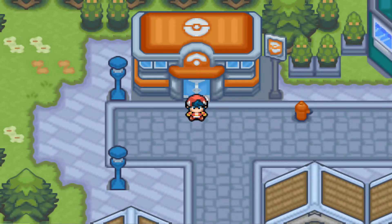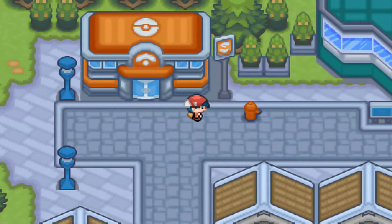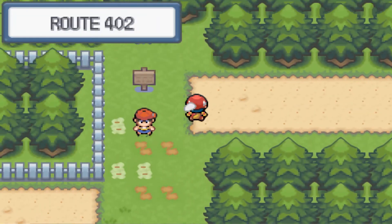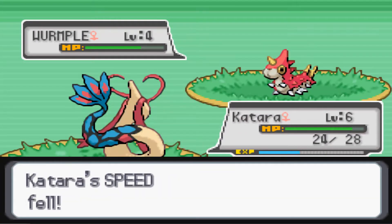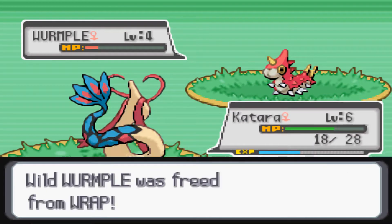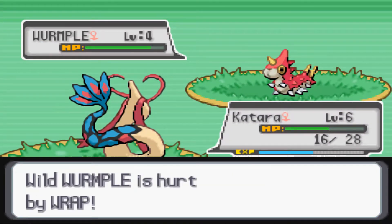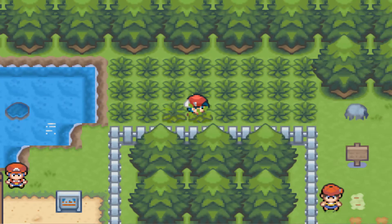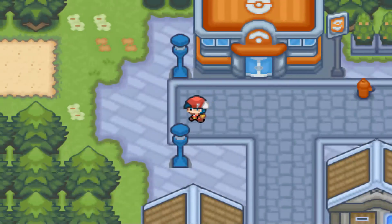I'm going to deposit a few Pokemon — my Growlithe. I'm back and I also switched up the moves of Katara so Splash isn't the first move. We got a Rare Candy. When she's level 7 I will use it.